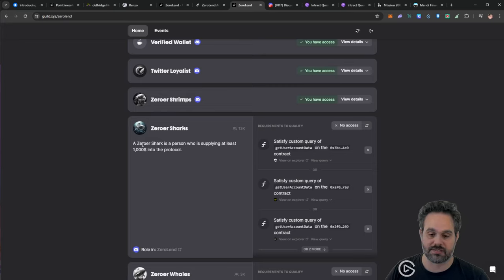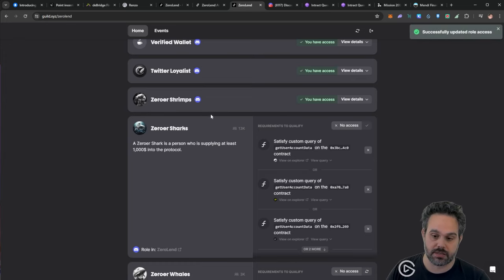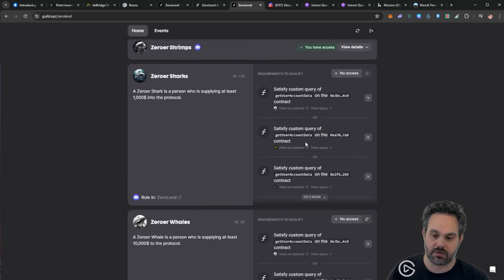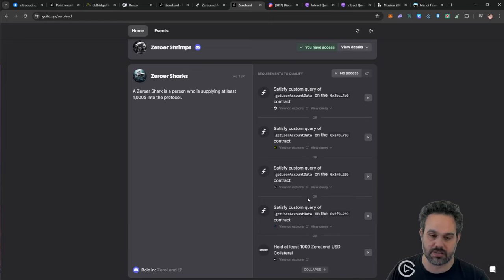The next task I have is to supply at least $1,000 into the protocol. I can go ahead and click here and it will check if I have the requirements, and if I do, it'll add the Zero Whale role to my Discord. I already have the Zero Strength role and the Twitter role since I connected my Twitter. All the details about what you need to satisfy each role are listed there. You don't necessarily need to lend tokens into Linear specifically — Linear is one option and zkSync is another, so you can decide on what blockchain you want to lend money for ZeroLend.